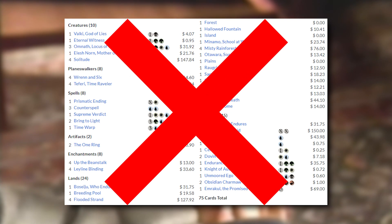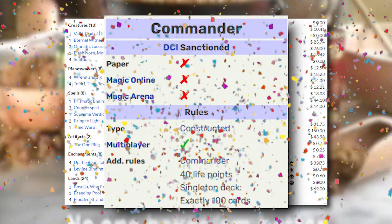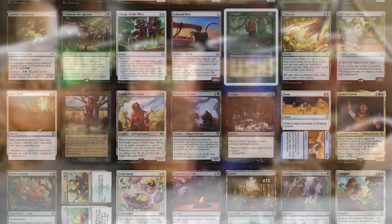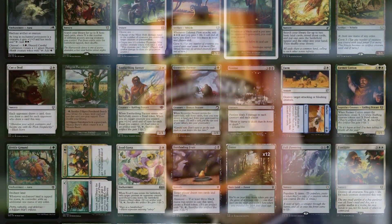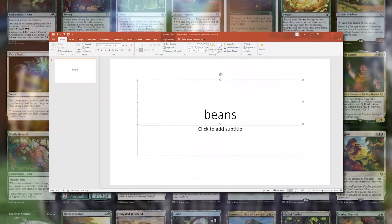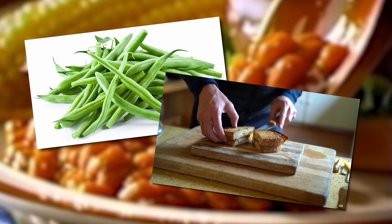And even further still, why settle for simply 60 spells when a format licensing a full 100 cards of legume loyalty longs to be looked into? So, I've saddled myself with the divine duty of daring to design a commander deck composed completely of credits to the community's favorite crop, and produced this presentation to provide it to all of you. I hope you're hungry, cause I've BEAN COOKIN' and dinner's ready.